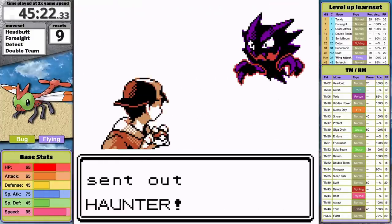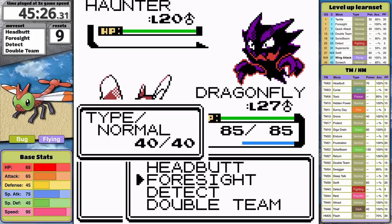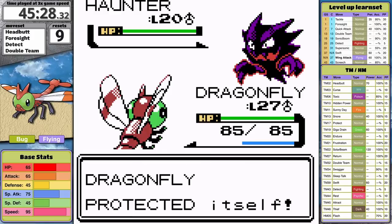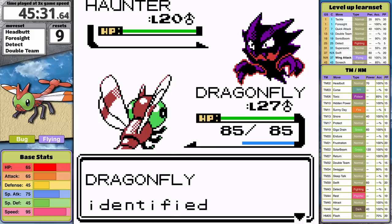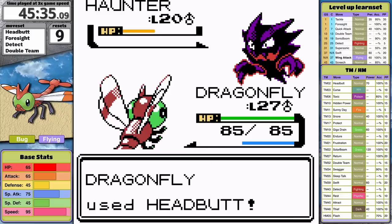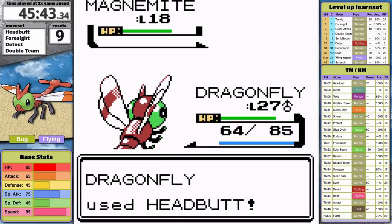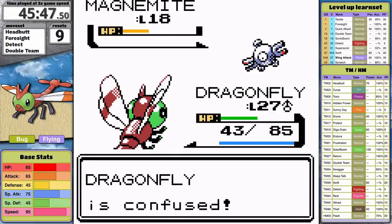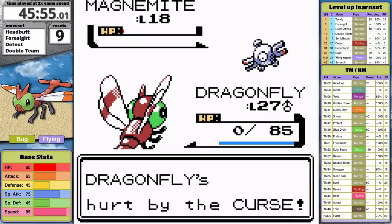Haunter has the disposition to use Curse first turn, so I use Detect to prevent it — though I'm not entirely sure if Detect actually prevents it. Second turn I use Foresight, giving Haunter the opening it needs to curse Yanma. Headbutt finishes the ghost off and I've avoided curse damage for now. But next is Magnemite, and its Steel typing stalls me out long enough for the curse damage to take me out. The pile of bolts got me.